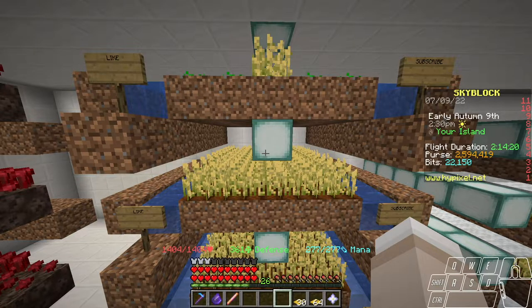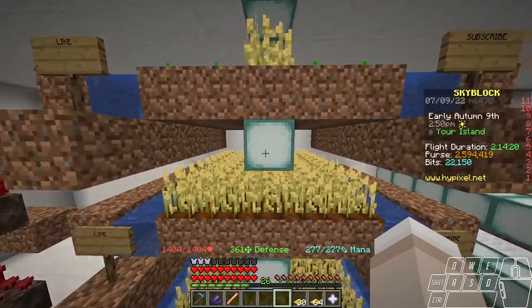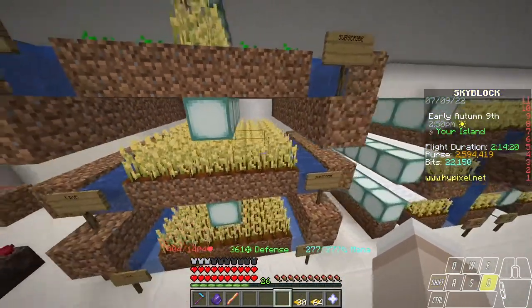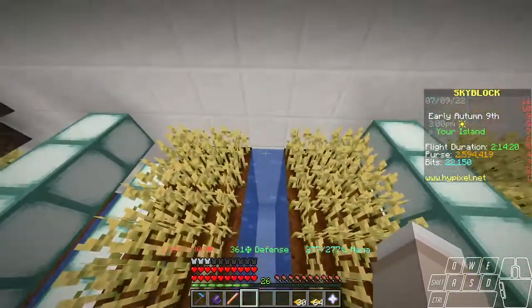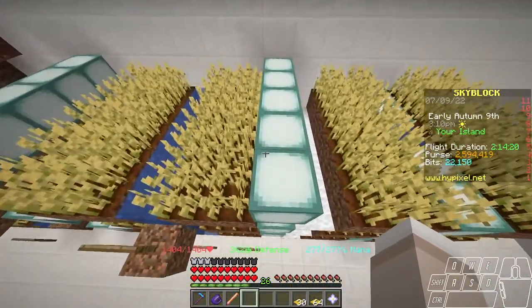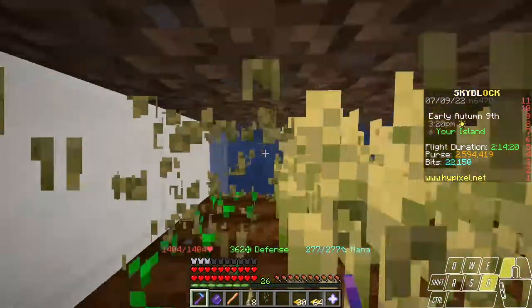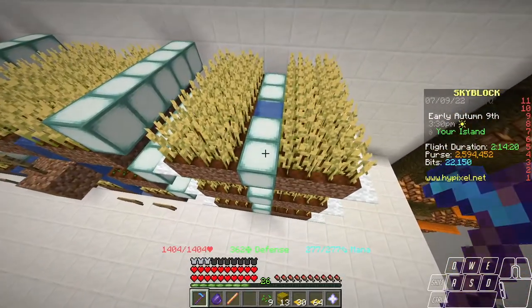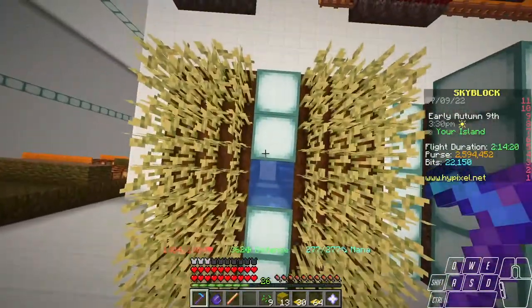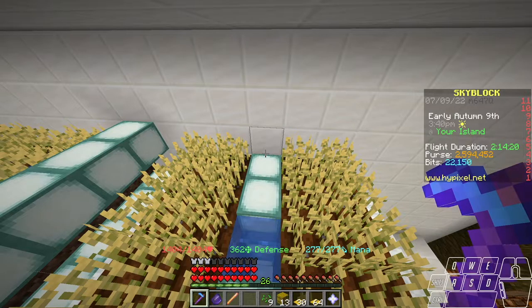Now let's take a look at why this isn't the best for more standard crops such as wheat, carrots, and potatoes. The main difference between nether wart and these is the added need for a light source and water source. When you try to translate it to two blocks, you do encounter a few issues. With this design, I just replaced the middle row with water and added an extra row of light, but if your objective is to make it compact, it's not really achieving that — though it does look pretty sick, especially with shaders. You can actually reduce the number of rows by combining the light and water in the same row, and that's what I'd recommend, but it does increase total build time.